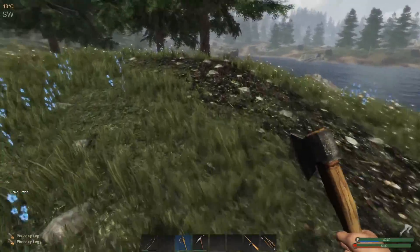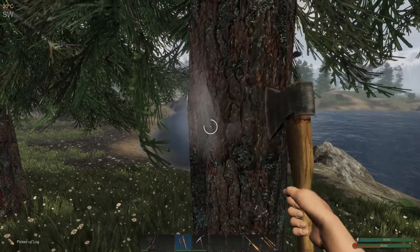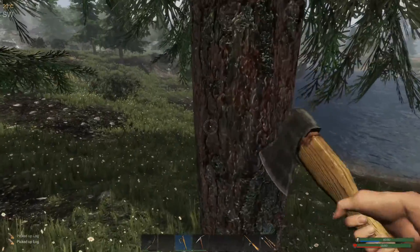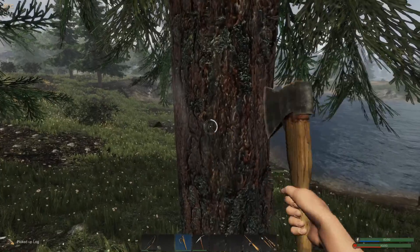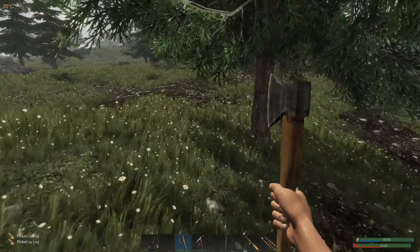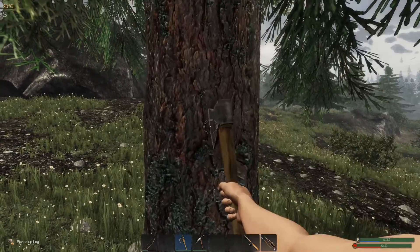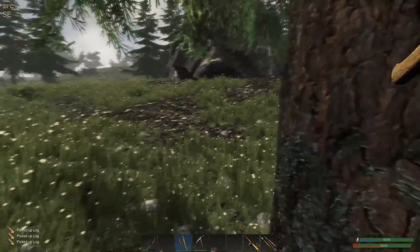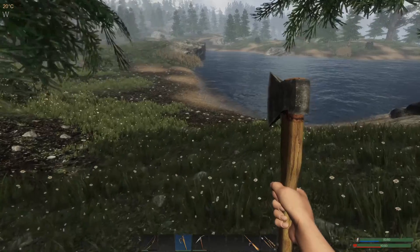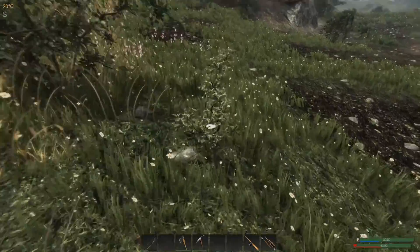What we want to do is get as many logs as possible, get some planks made and get some crates to get nails. We want to get those roofs on as fast as we can now. And what I'm planning on doing with this base is I'm going to try and put a bit of a flat roof to it, or partial flat roof. We'll get our planters and stuff up there.